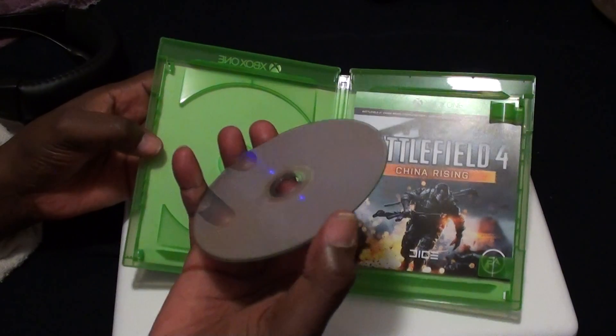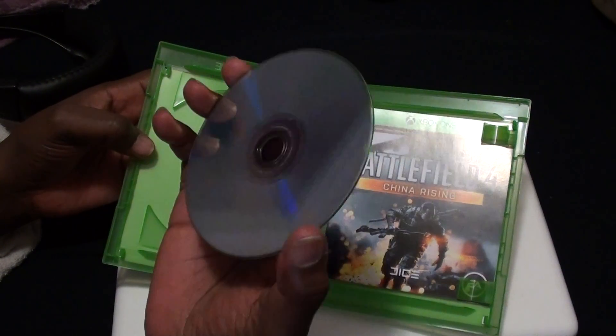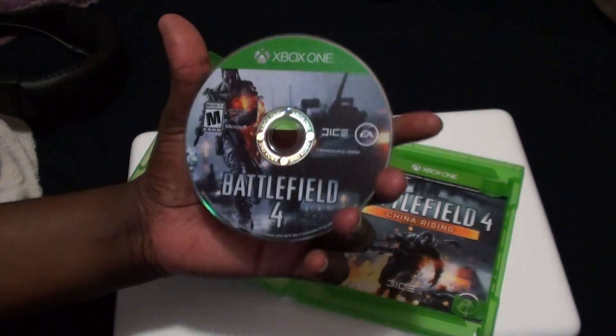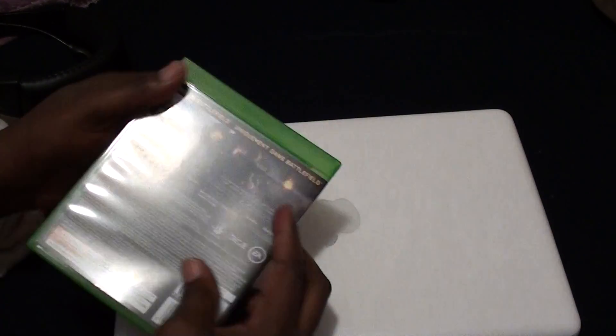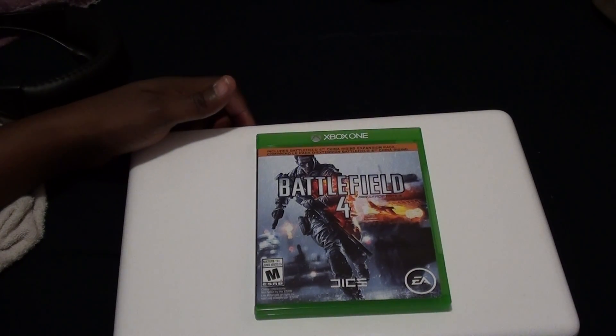The discs are on the left-hand side now — that's the Blu-ray disc, hint of blue. It's a disc, man. I was going to get it digitally but as I said I might want to trade it in later down the road, but that's the unboxing of Battlefield 4.